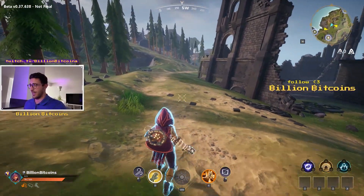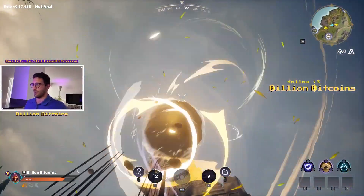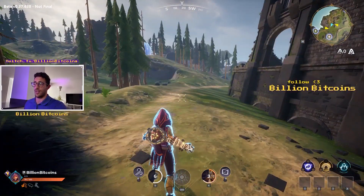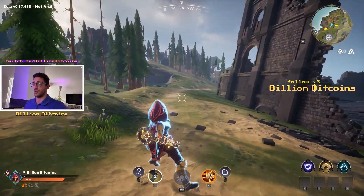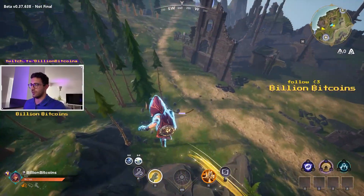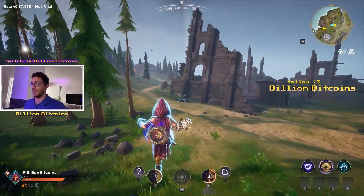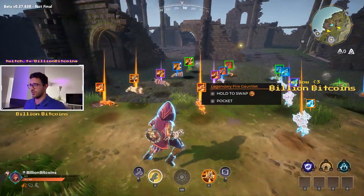With Stone Shaper, if you throw a tornado and throw a boulder in the air, it will change direction — in this case it came back. You can also cast a tornado in front of you and it will redirect the boulder's path of travel. You can throw a tornado down and a boulder will go down faster, literally dropping right behind the tornado.